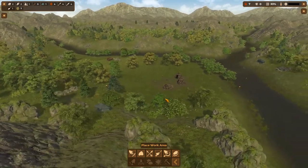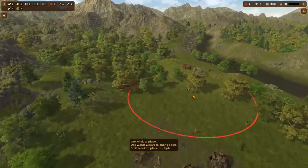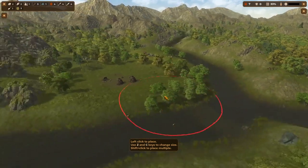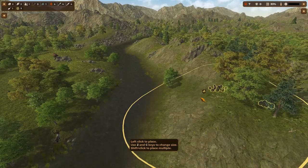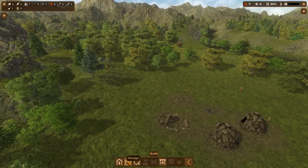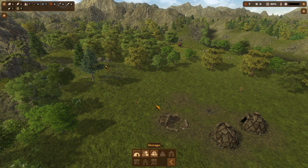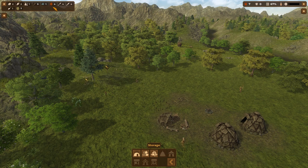One thing I do remember from the tutorial is that flint is really, really important to the early game. Where could we gather some? It doesn't look like we've got any really good areas for that, but there's a little bit over here. We did not land in a good spot for flint. There's a big pile up there, but this seems a little closer — it's right across the river. So let's set up a work area over there. Sticks, fish, and flint are under control, but I'm going to run out of workers real quick.